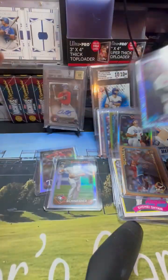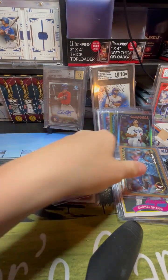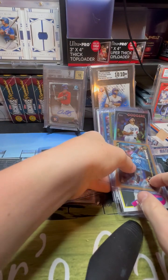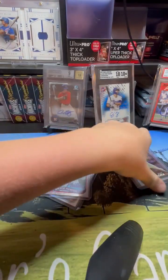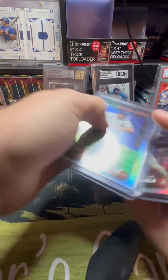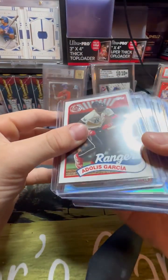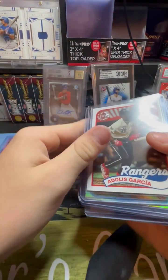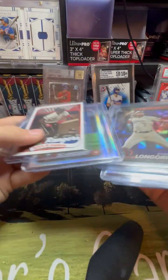So our silver packs kind of sucked — that's what you're telling me. Yeah, basically. But we got some really good hits though. I'm okay with that box. Yeah, I am too. We got a nice on-card auto, Shohei patch, Pete Alonzo patch — yeah, that's freaking sick — Evan Carter. I just gotta sleeve up these last mojos.